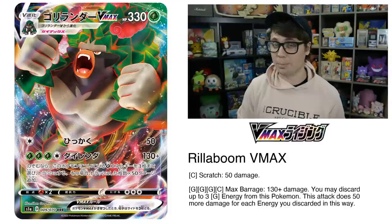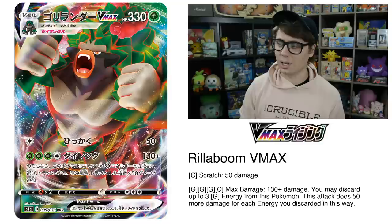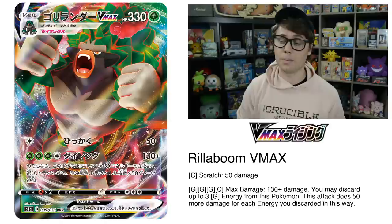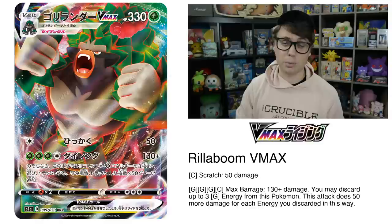Rillaboom VMAX is supposed to be the saving grace of the Grassbox archetype that debuted in Sword and Shield. The Sword and Shield Rillaboom has the ability Voltage Beat, which accelerates two grass energy from the deck to your Pokemon in any way you like. Rillaboom VMAX takes very good advantage of that ability. Its first attack, Scratch, does 50 damage for one colorless — a nice energy-to-damage ratio. Max Barrage for three grass and a colorless deals 130 plus damage, and you may discard up to three grass energy from this Pokemon, doing 50 more damage for each energy discarded.